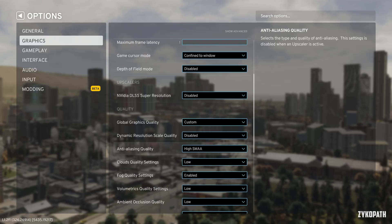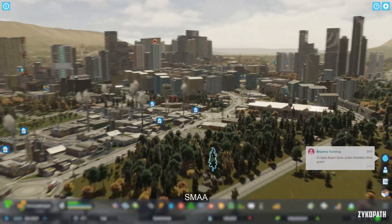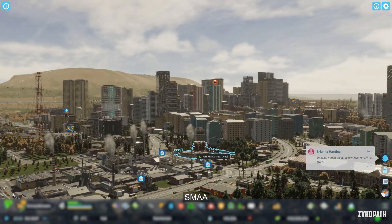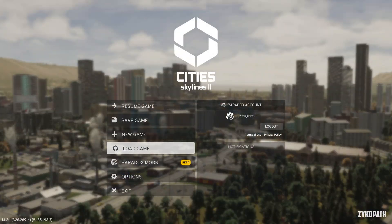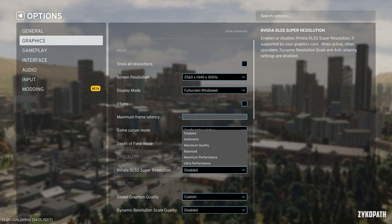Let's begin by taking a look at DLSS first. Previously, the best anti-aliasing option available was SMAA, and there were no upscalers. SMAA just wasn't up to the task of eliminating jaggies. Everything looked shimmery and it was annoying to look at. Now there is a new upscaler section in the graphics tab, and only DLSS is available so far.